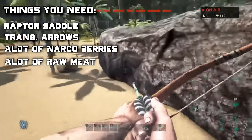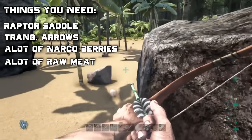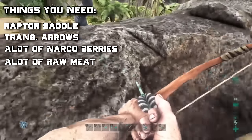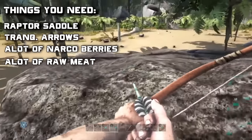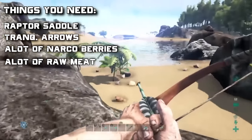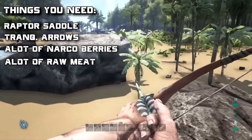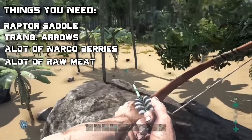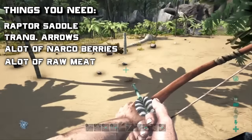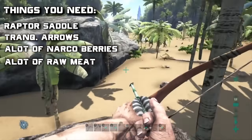Another thing you want to grab is a bunch of raw meat. Since the raptor is a carnivore, meat will actually tame him faster. My raptor took around five to seven minutes to tame, which is not long at all — I just had a lot of meat on me. Make sure it's raw, not cooked, because cooked meat won't work.